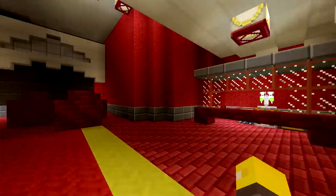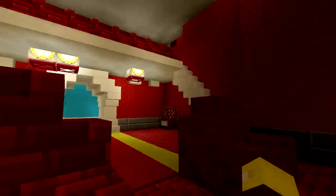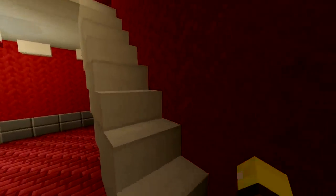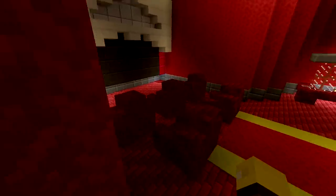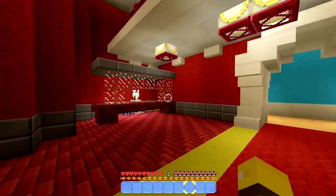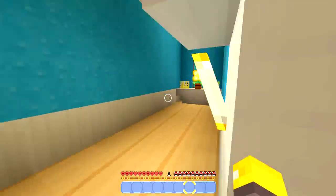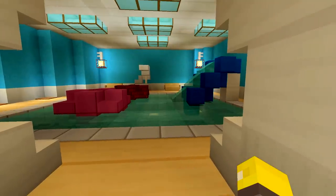Oh my god, there's a movie theater inside this funhouse! A double-decker movie theater — this house has everything I ever wanted! We can watch all sorts of fun little skits and movies down here, and there's our very own popcorn maker over there. That's awesome!